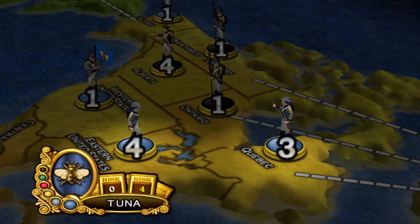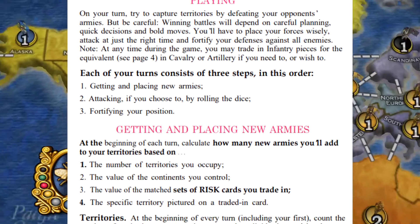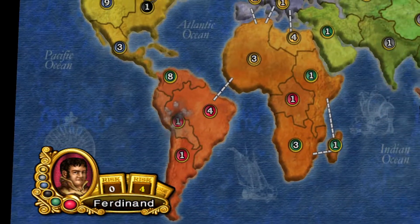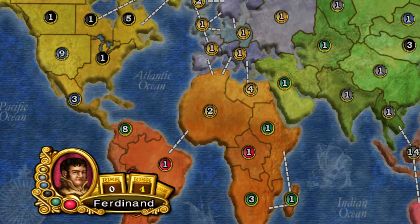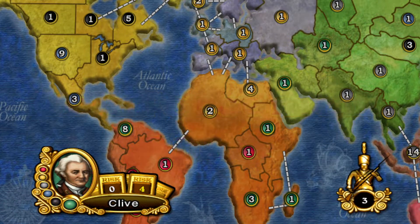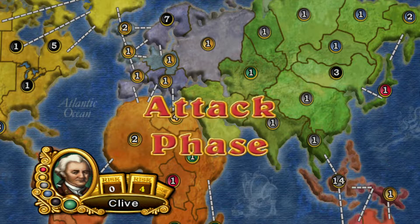I'm also not entirely sure how reinforcements work. I looked up the rules online and it seems you're supposed to count up your territories, then divide that number by three, and that's how many new reinforcement units you get for that turn. In this case, the game does it all for you, so you don't even really need to know how to play. You also get bonus reinforcements if you control an entire continent, which is why they're colored differently.